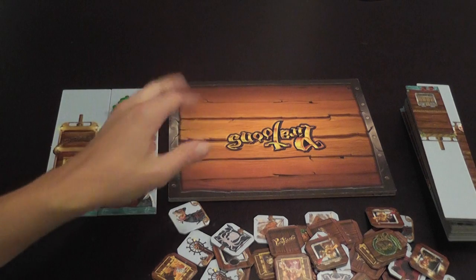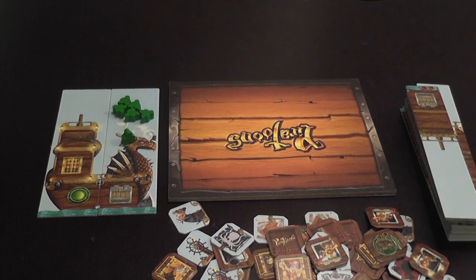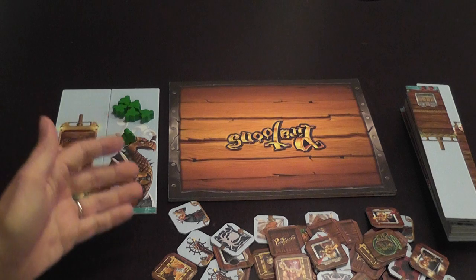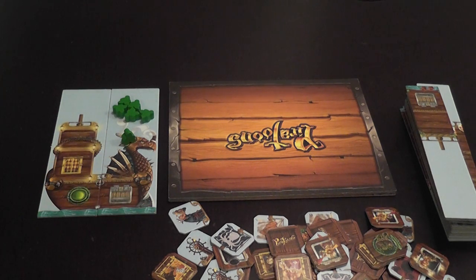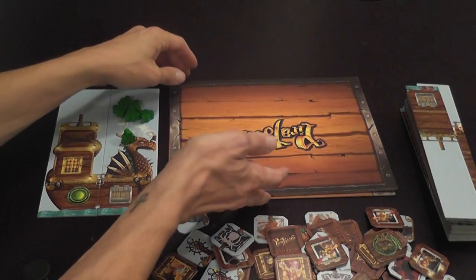Everybody is just rushing to place their meeples at the same time. If there are multiple meeples on a tile, the player that gets it is the one with majority. So it's perfectly legitimate that a player puts a meeple, another player puts two meeples, and then you rush to add two more — three against two. It's very frantic, very frenetic. How long do you have? Well, there is a timer.